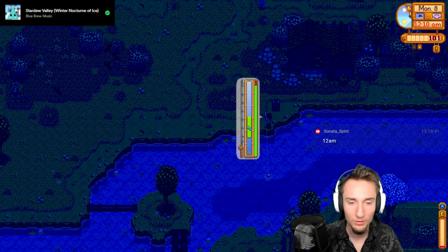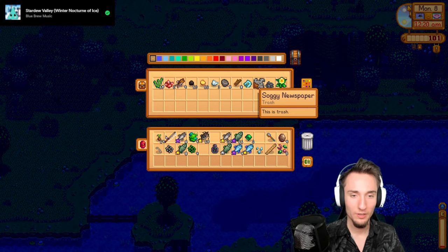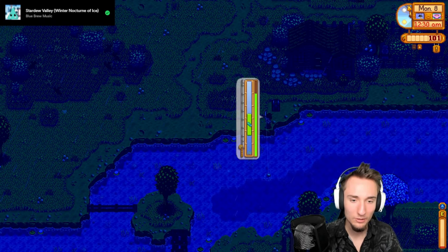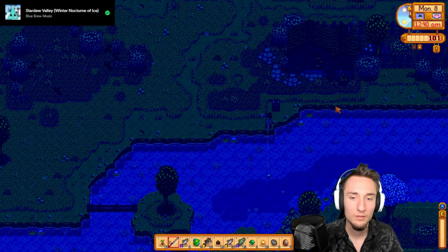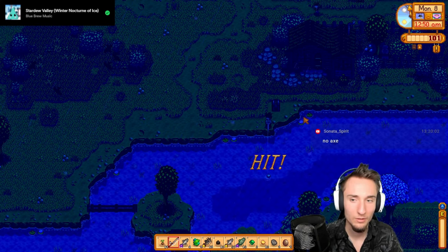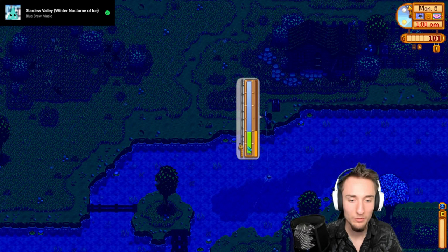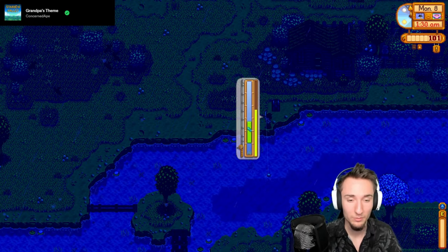I don't think it's worth it to walk to the ocean. We could go back to the farm and get organized. If I want to get the beach bridge, I have to go to Clint's, grab my axe, chop some trees, go back to Willy and sell stuff, then back to Clint's. The axe is ready tomorrow, which is one saving grace for why we might be able to do the beach bridge and get the targeted bait. The beach bridge should also help with the crab pot bundle.